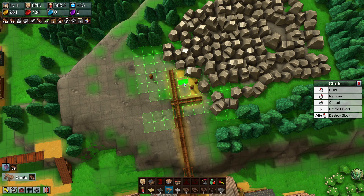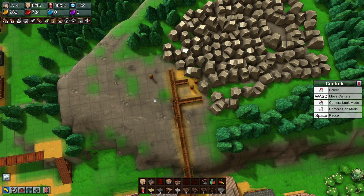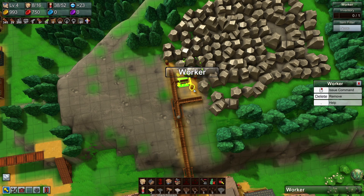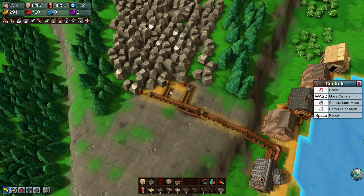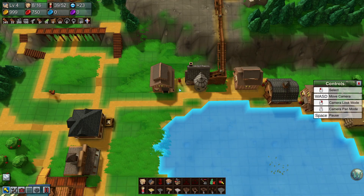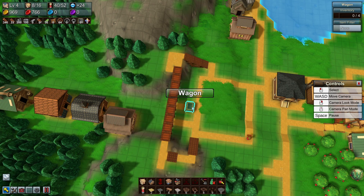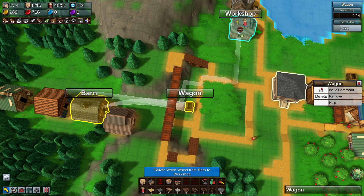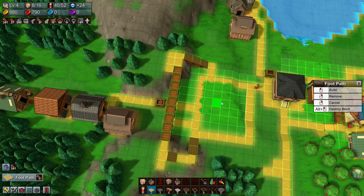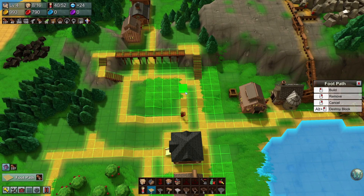I'm going to put a chute here, and this should be that and that. So you can work from here, put a path there, you can work here, you can work here. Now I need a worker here temporarily, just shuffling stone bricks into the workshop. Then I need a cart or wagon coming over here, picking up wheels from this barn and taking them to that workshop.